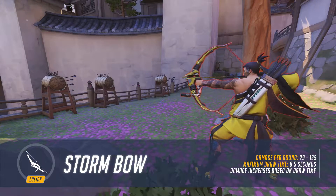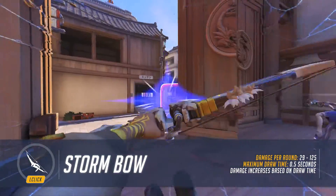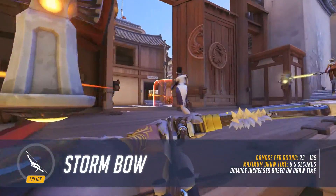Hanzo's primary fire is his Storm Bow. Pressing and holding the primary fire button will cause Hanzo to draw the bow back. Releasing it will fire an arcing arrow from the bow.